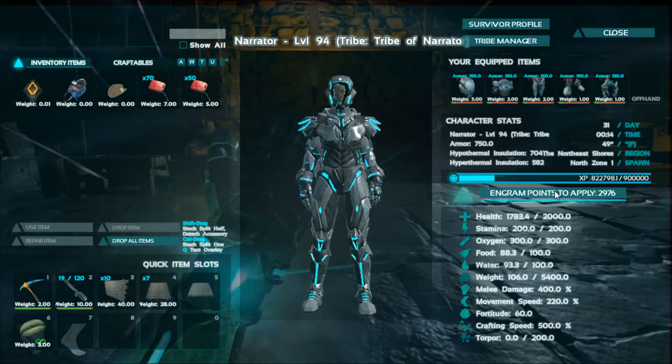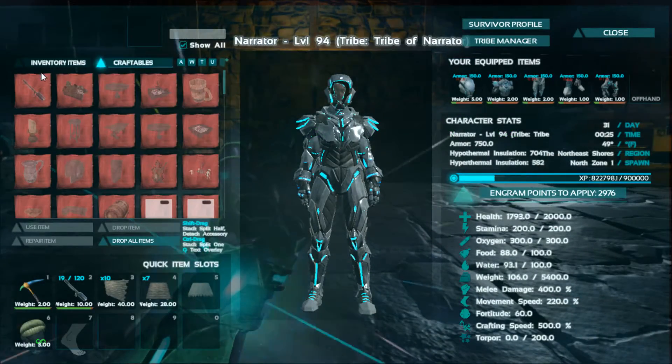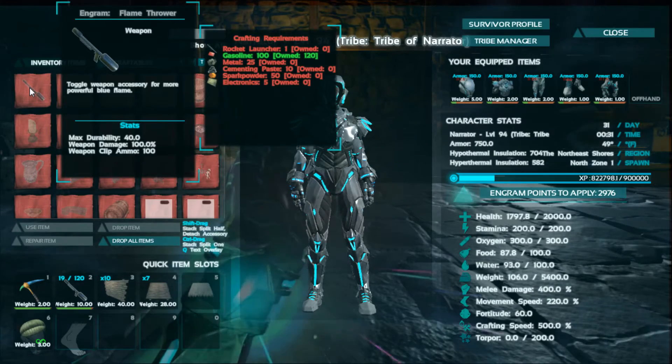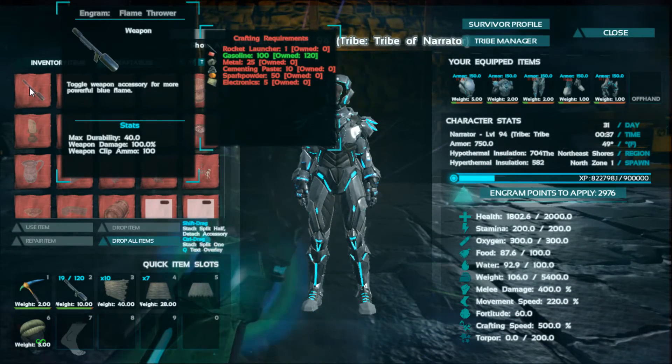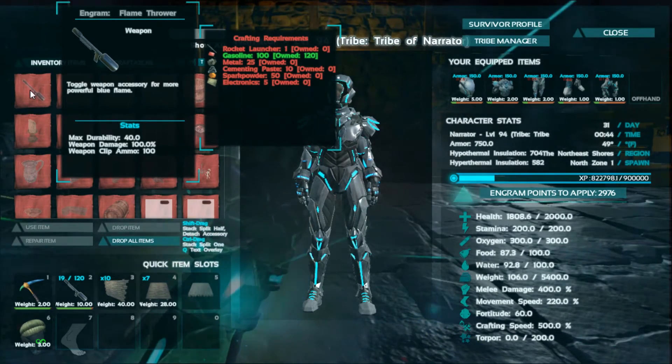The engram is going to be down at the bottom where you'd expect it to be, and it's not going to cost you anything to learn it. Let's take a look at the crafting cost. It's going to cost you a rocket launcher, 100 gasoline, 25 metal, 10 cementing paste, 50 spark powder, and 5 electronics. It's not too terrible aside from the rocket launcher.